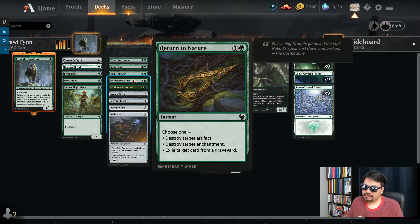Return to Nature to destroy a variety of annoying artifacts or enchantments, or to exile stuff from the graveyard. Once again — Uro, get out of here. Kroxa, get out of here. Whatever graveyard shenanigans — return them to nature.